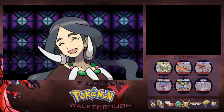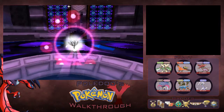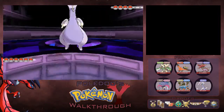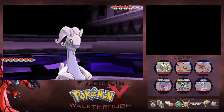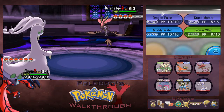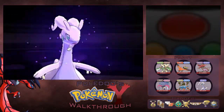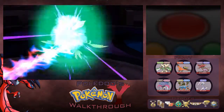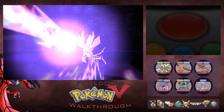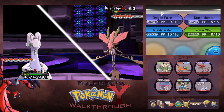Versus Drasna. And she's going to start off with a Dragalge. This is going to be an interesting fight because we only have two dragon type Pokemon. We don't have any ice type or ice type attacks at all. I'm going to go straight for the Dragon Pulse. Dragalge is a special defense Pokemon as well, not as defensive as Goodra though, so it should not be too big a problem.